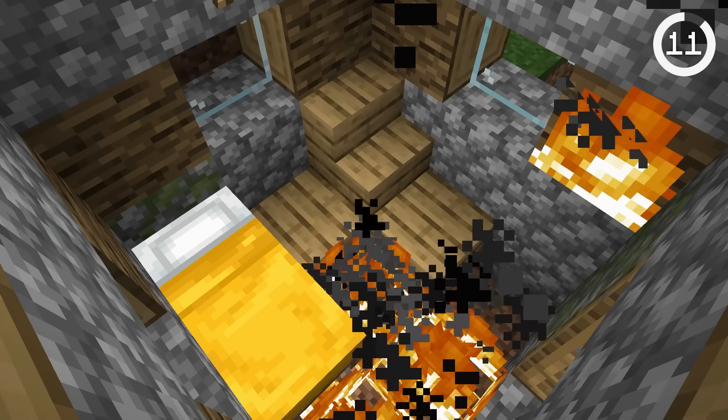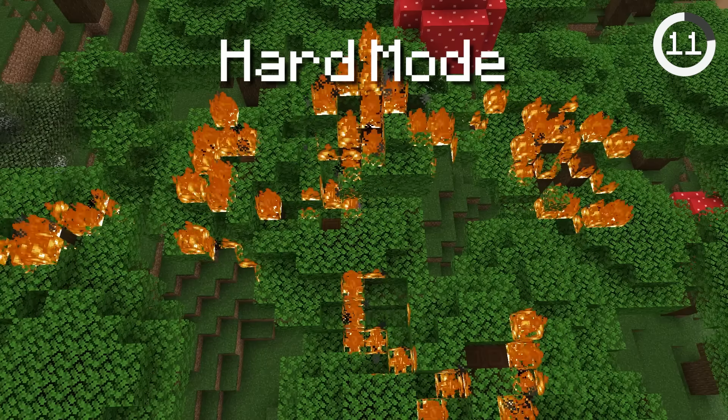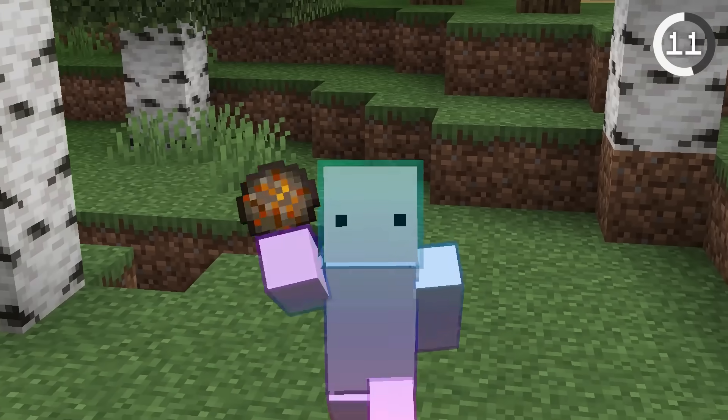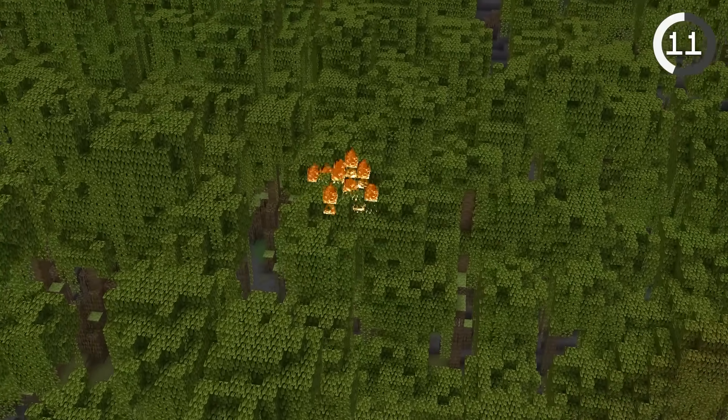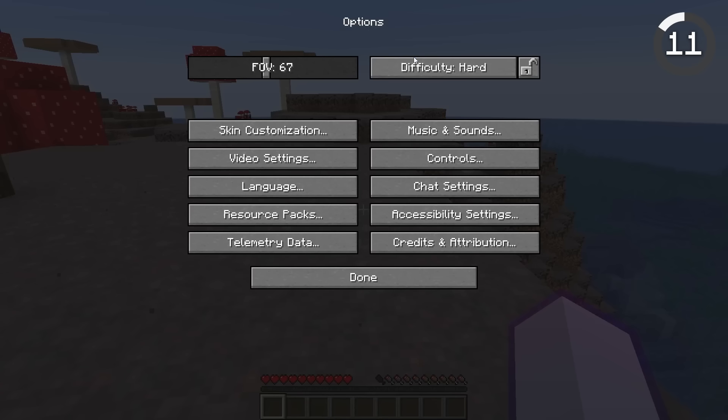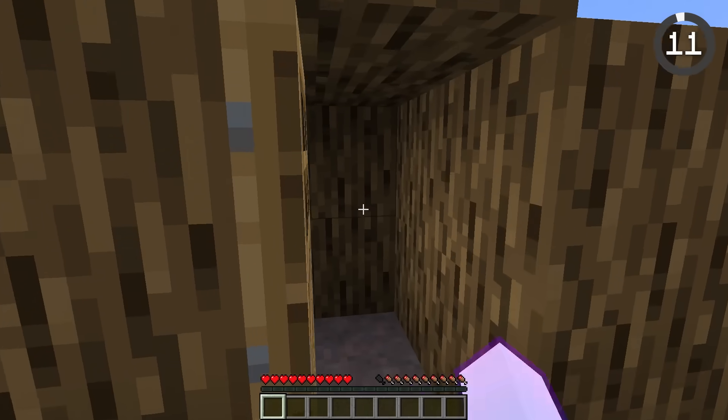Depending on your difficulty mode, fire can spread faster or slower. For example, if you're in hard mode, it'll spread faster than if you were in easy mode. Fire also spreads slower if you're in a humid biome. Humid biomes are swamps, mushroom islands, and jungles. So if you're afraid of fire, just turn on easy mode and build your base at a tropical island.